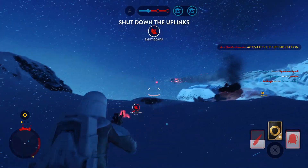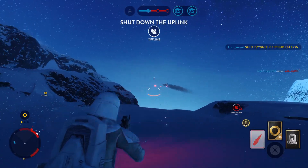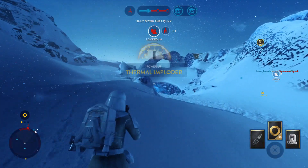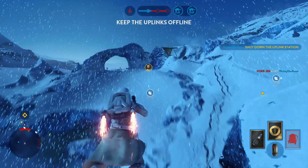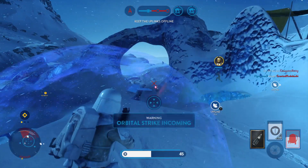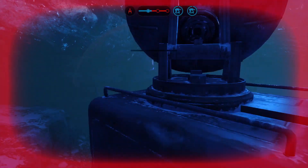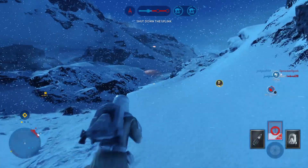Scanners indicate the rebels have activated an uplink station. Enemy uplink deactivated. The rebels have activated the uplink station — we must shut it down. Hold that uplink. The rebel Y-wings won't be able to pinpoint your location without it.